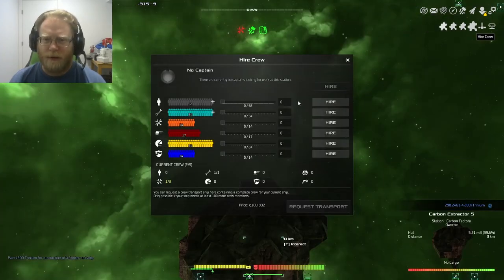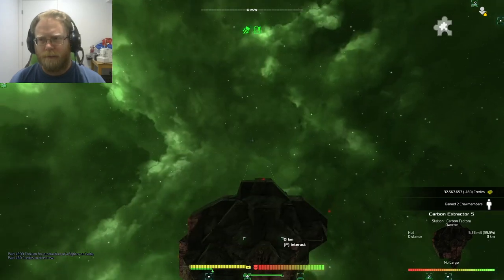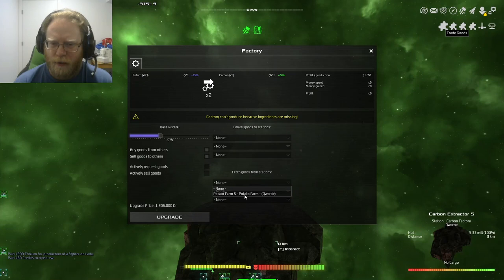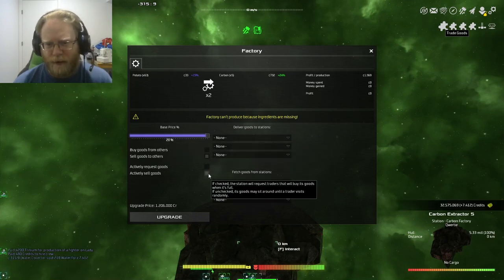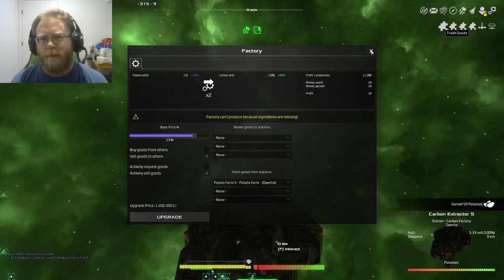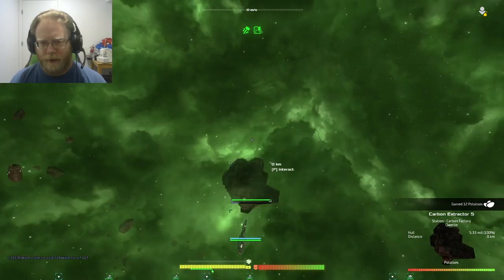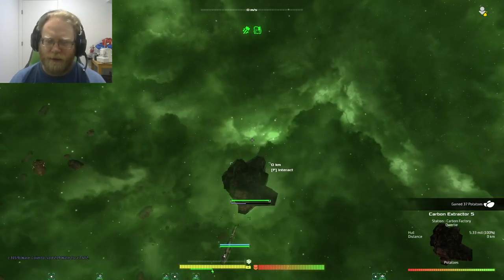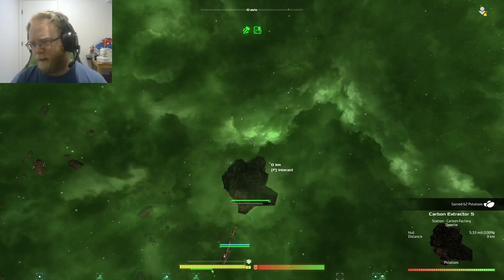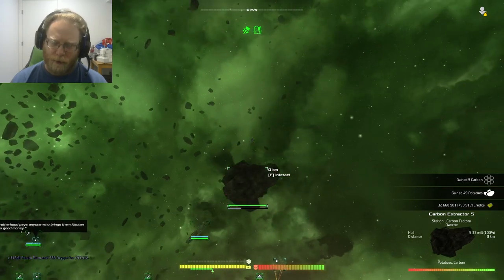You'll need to hire a crew — the station will require at least two more people. You should always enter your trade goods menu. I want to fetch goods from the potato farm and sell carbon for its maximum value. In this region carbon has a value of plus 15. On the bottom you can see a bar building up — that's its productivity, or how long until it has units to sell. There are potatoes on the right side, so I'm gaining potatoes because they're being shipped here, and I should be producing carbon.